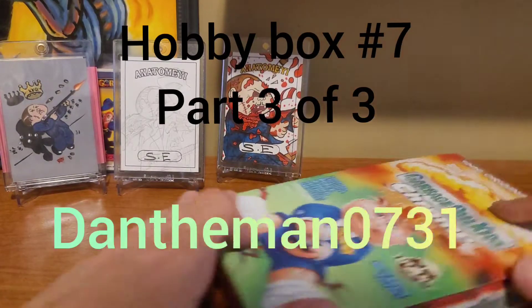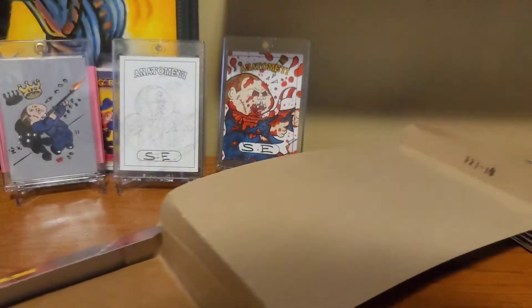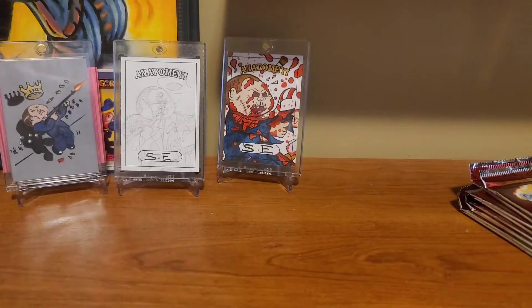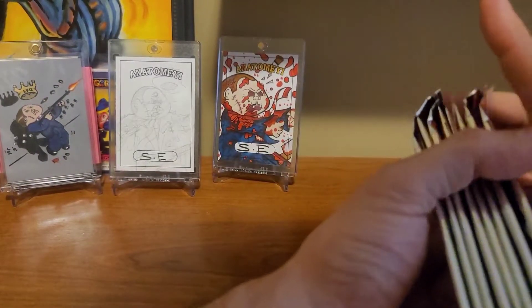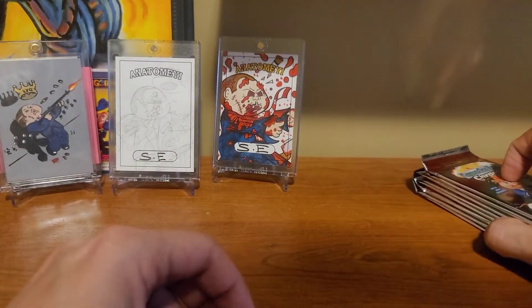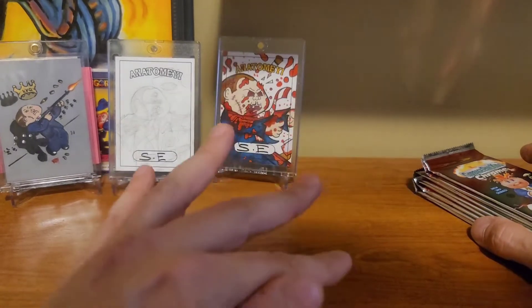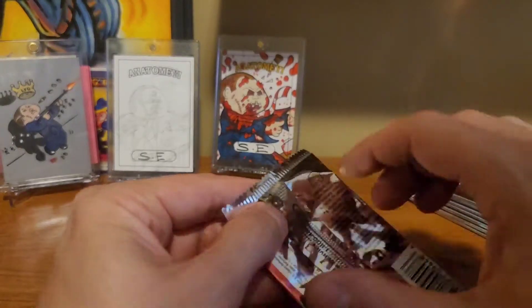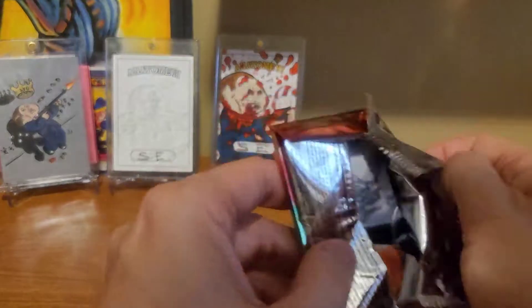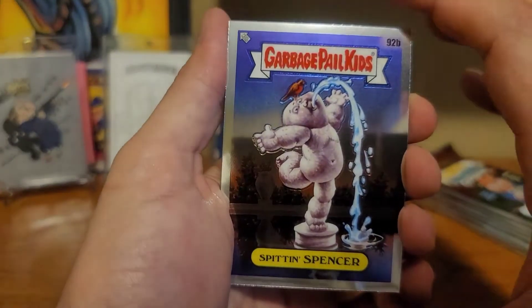What's up guys, welcome back to the channel. Today we're gonna finish out this hobby box. Recap of the last two packs from this box: we have pulled six refractors and four colored cards. Two of those colored cards have been black, so we're only gonna get one colored card in here, and we should get at least two more refractors according to the research done so far on this channel, if we're gonna stay at normal. Let's see — spittin Spencer.